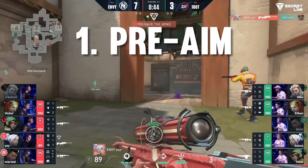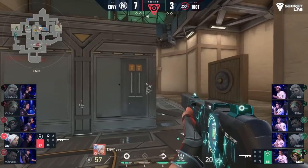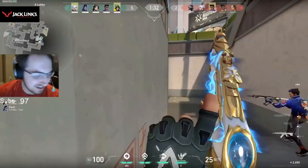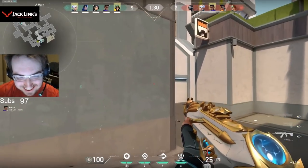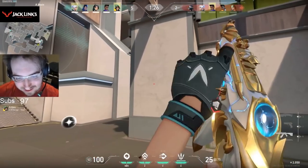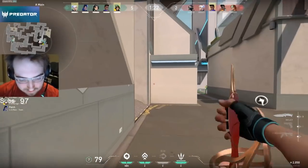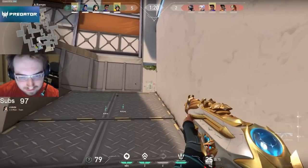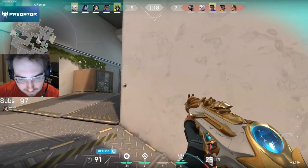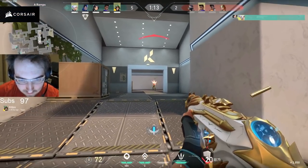Number one: extremely accurate pre-aiming. Crosshair placement is always getting talked about in these kinds of videos, but check out how Ye takes ramp control here on Split. He doesn't miss a single commonly held angle as he checks each one individually with a quick strafe out and back into cover before peeking the next one. Pro players are all generally pretty good at this, but El Diablo's commitment to proper angle checking is beyond the norm.